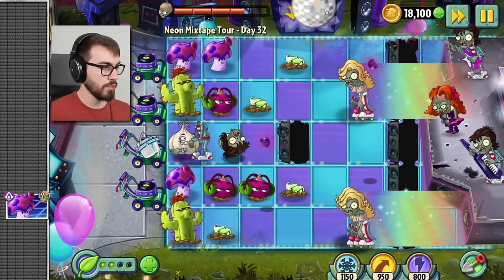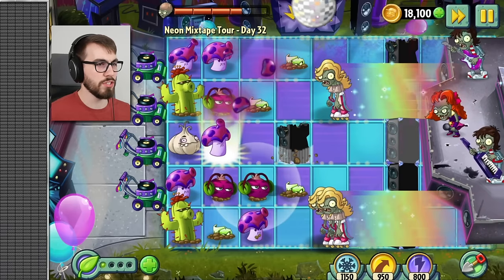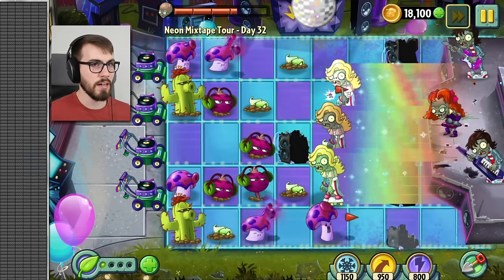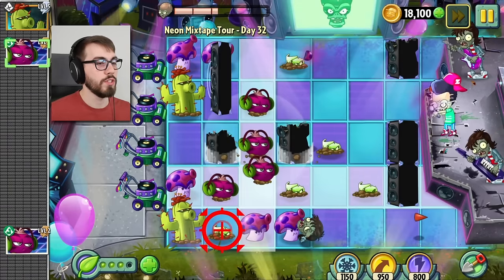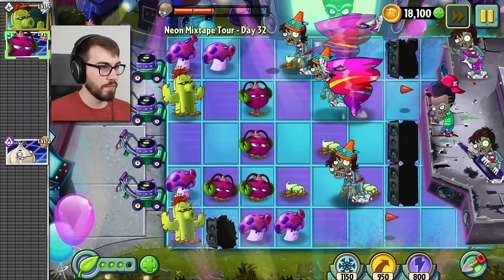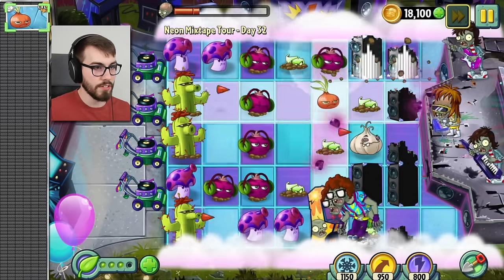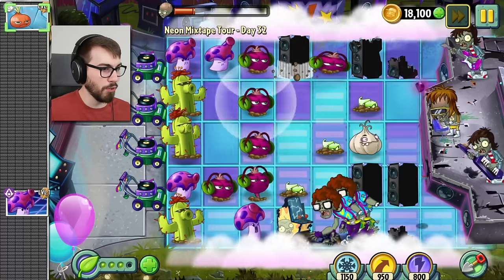Is the Dr. Zomboss fight getting harder every time, guys? I think it might be getting a little harder every time. I don't know what's happening right now, but I want it to stop. Pew pew pew. Trying to just get some more stuff out here so we can fight back a little more effectively. Let's get rid of that. Throw a fat bead in here. Speed it up because I think things are going a lot better now. The speakers that you were sending out were different from the speakers in the front. There's just too much going on. Just have a little bit of everything. Dr. Zomboss, it'll be over before you know it.